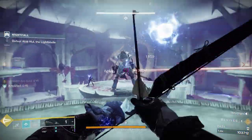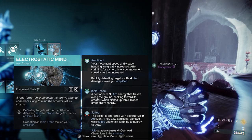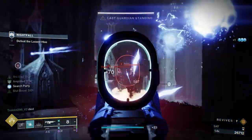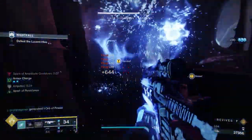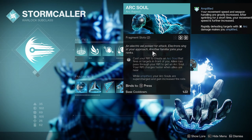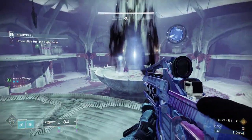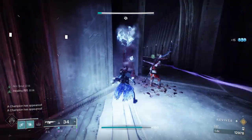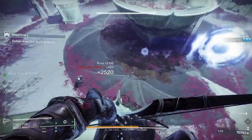To fully optimize this build, we'll be using the Electrostatic Mind aspect. This aspect creates Ionic Traces when defeating enemies with either Arc abilities, Jolt, or blinding effects. When an Ionic Trace is collected, you will become amplified. Ionic Traces grant 12.5% grenade and melee energy, along with 15% class ability energy. Next, we have the Arc Soul aspect, which grants another Arc soul when casting your Rift. This will stay with you or any teammate who passed through the Rift for a full 15 seconds. These Arc souls will continuously fire 3 bursts of Arc damage at enemies within 20-25 meters, and any kills from these Arc souls will count as Arc ability kills. When amplified, these Arc souls fire in bursts of 5.